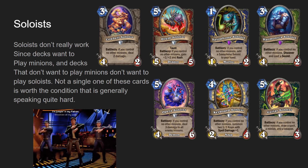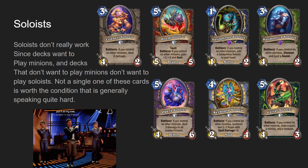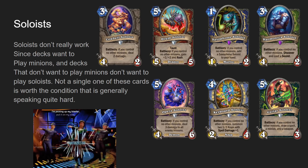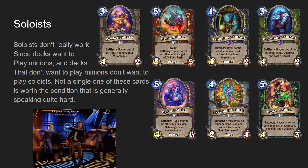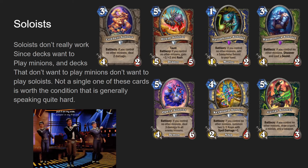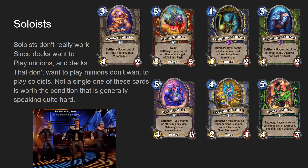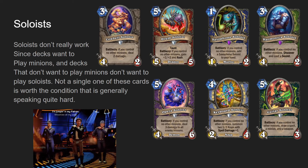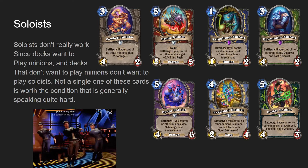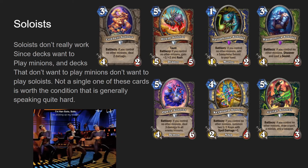Keyboard Soloist is a Mage minion, four mana two-four Naga, battle cry: if you control no other minions, summon two 1/2 Imps with spell damage plus one. This card is so awkward - not only is it hard to use, it doesn't do anything that good. It gives you some decent bodies and spell damage, but if you really care about spell damage, you'd just play Go With the Flow or in wild, Street Trickster, which is three mana for plus two spell damage. Decks that don't want to run minions don't want to run bad minions, so Keyboard Soloist just doesn't really work.